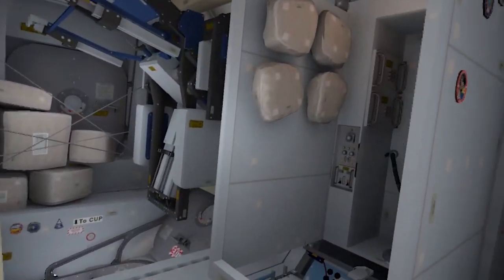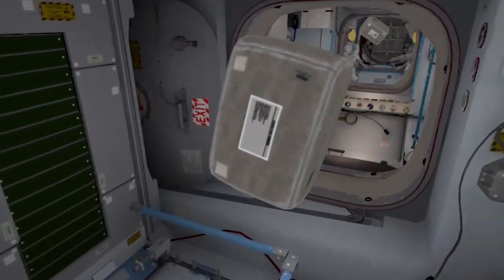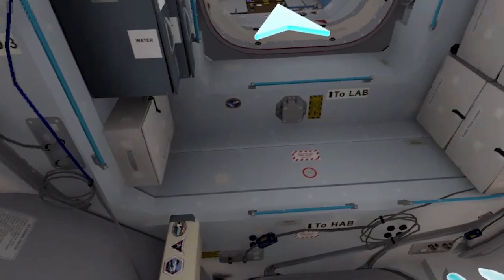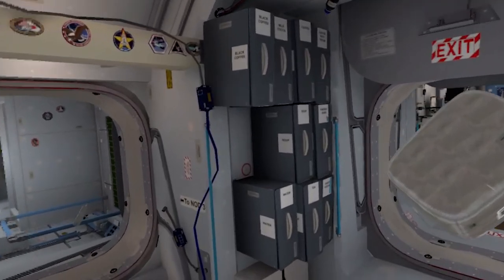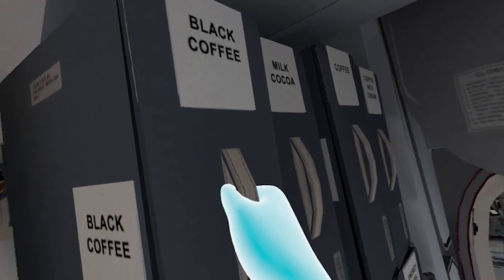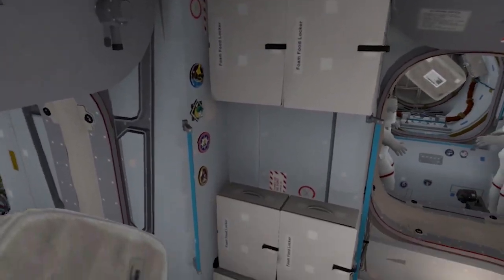They try and replicate the zero-gravity environment, so you do have to drag yourself along like a real astronaut would. You will float around. You will see other objects floating around, and when you throw them, they float like they do in real life on the space station. I really like how accurate they've tried to make this game. As a free experience, you should definitely download Mission ISS. You'll learn something new and have a great time exploring this amazing structure.